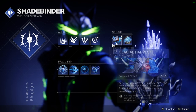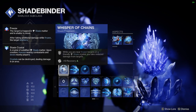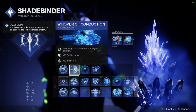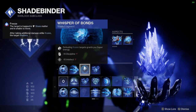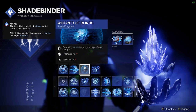For Fragments, you'll want Whisper of Chains — after you've frozen a target, standing near them will give you damage resistance, which is perfect for higher level activities to keep you alive. Whisper of Conduction so we don't have to go chasing after those shards, they'll just come straight to us. Whisper of Bonds to help charge our super even faster, and when you're using Aegir's reload ability, it helps it go for longer so you can get the most out of it.